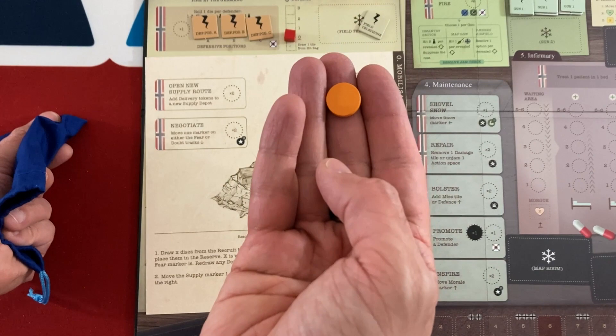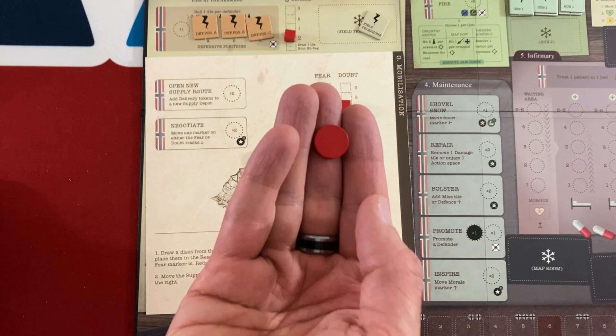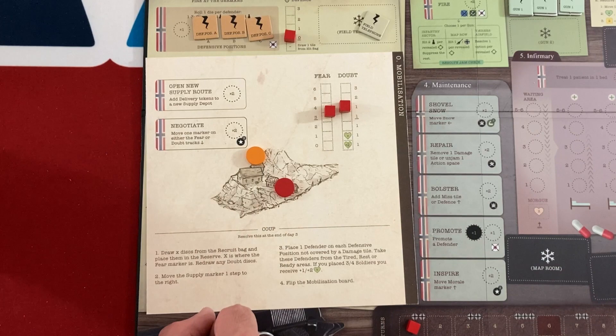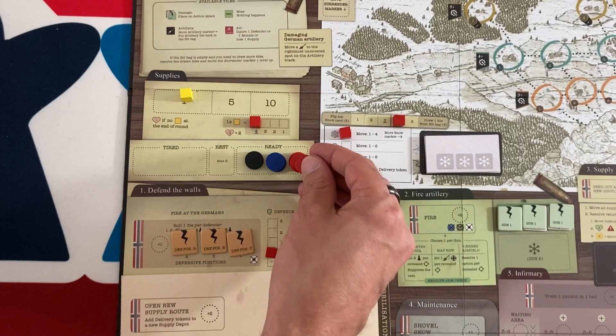Ouch — sometimes this happens. If you draw a doubt token as your very first draw, you don't get nobody — that would be too harsh. You keep drawing until you get at least one soldier. There we go — I got a red, which is a defender. The game uses the term 'defenders' because there are different types of people. Since I drew the doubt token, I limit myself to just one — so this goes back in the bag. The doubt is still there creeping up in the population's mind, and I only get one new recruit.